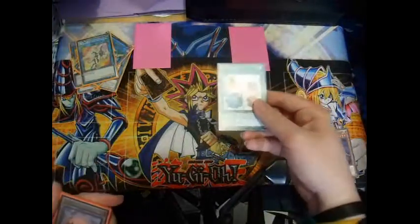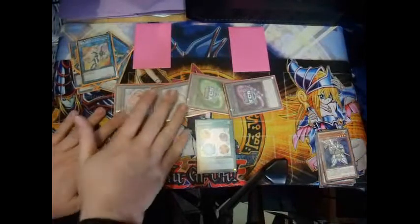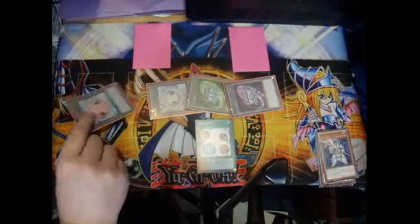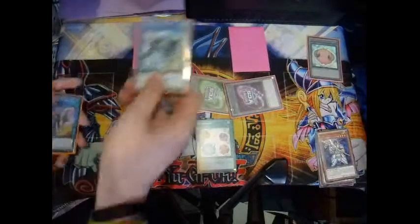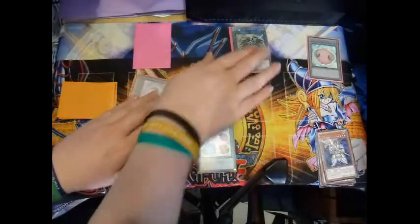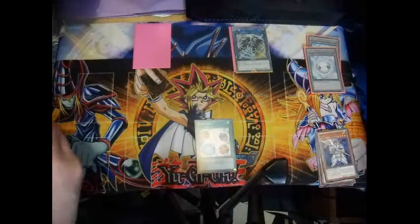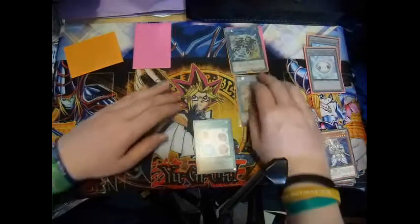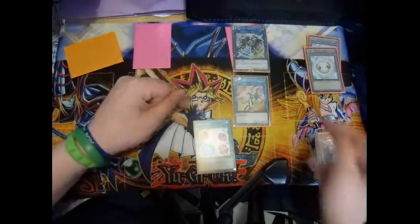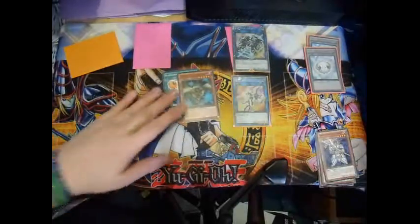Let me show you a different method using Scapegoat. We activate Scapegoat and summon our four tokens. Now, if you can Link Summon with tokens — which is still unconfirmed — we could send one token, Special Summon the Spider Link Monster with an arrow pointing down, then Link Summon again using the three remaining Scapegoat tokens to summon Gaia the Video Knight. With this we have gained two monsters with 1000 and 2600 attack, and we are now able to Extra Deck Summon into the two zones that the arrows point to.